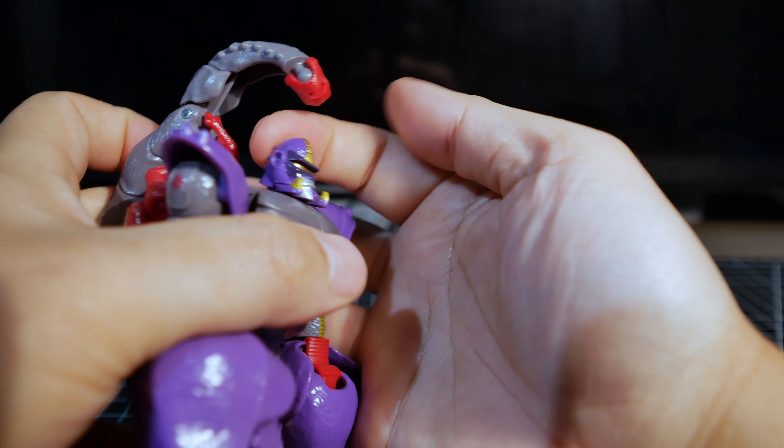Here's Blackarachnia, and here's the collector's card — I almost forgot about those. There she is and she looks really good: mostly black with some yellow here and there and some gold or orange. There does look like there's some overspray but it's hard to notice.